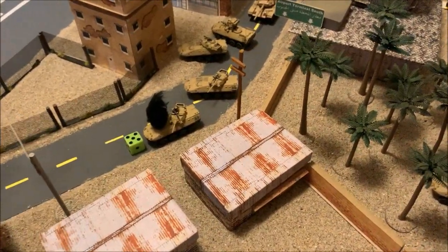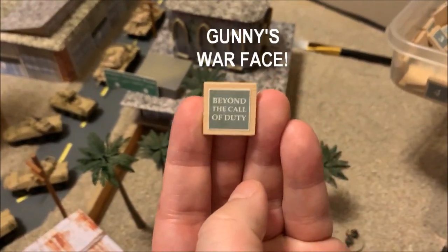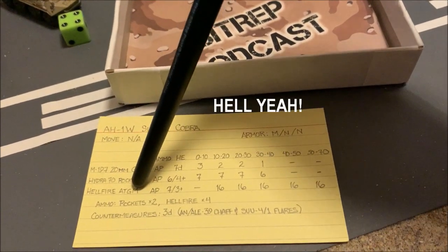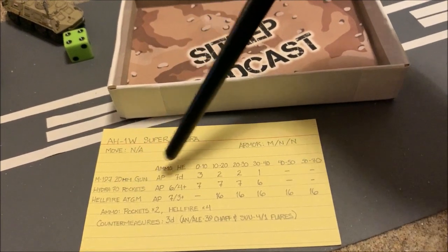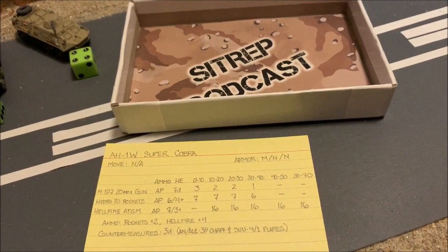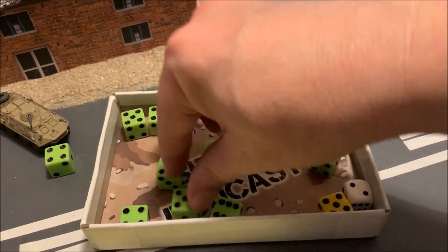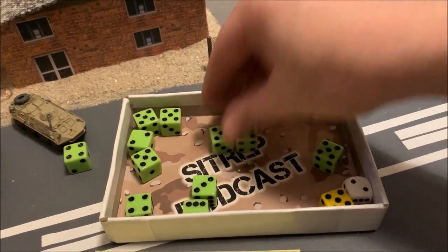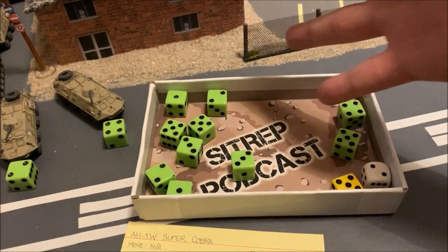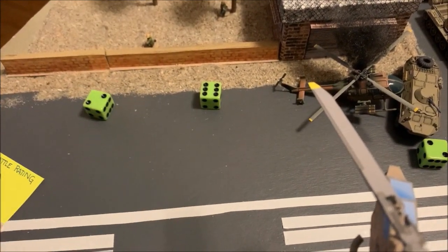For the blown-up LAV I draw a battle counter and get 'Beyond the Call of Duty' — that means one of your units gets a free out-of-phase turn. I spend it on my Cobra. I've already fired my Hellfires, so I fire off my Hydra 70 rocket pods on a double-fire order — six dice times two is twelve dice, hitting on four-plus. I get eight hits. The Iraqi infantry in the open only get six-plus saves and make none — eight figures come right off the table. That's an entire Iraqi squad eliminated.